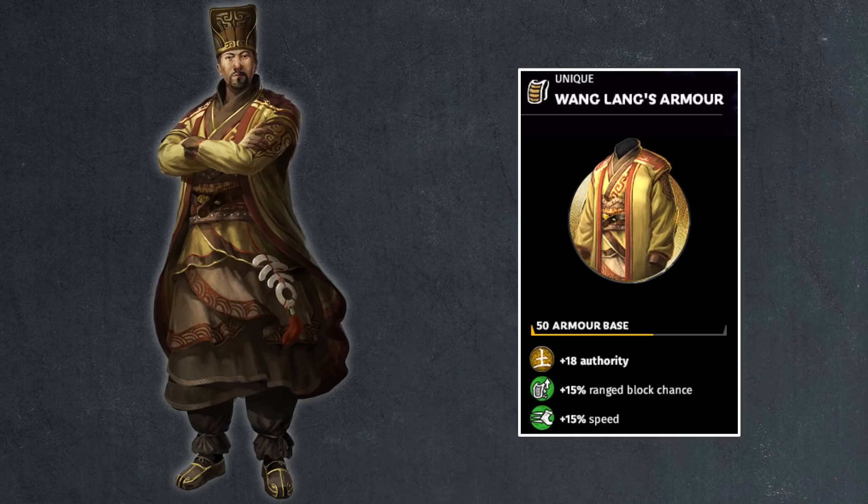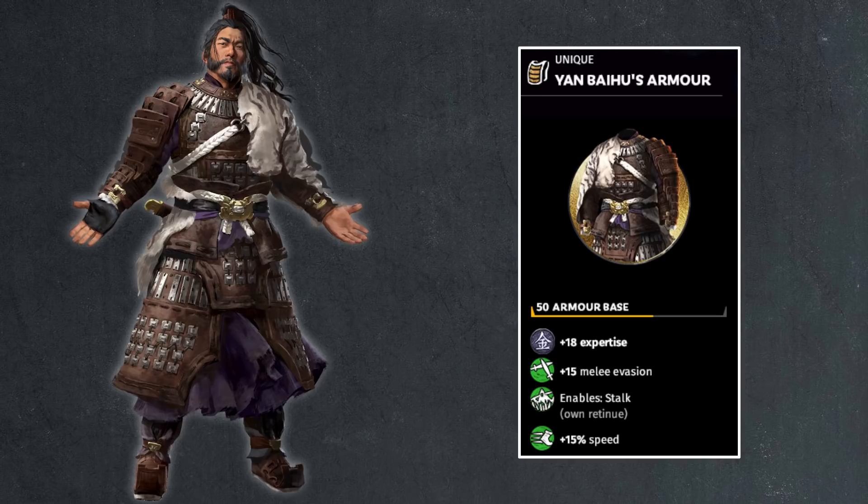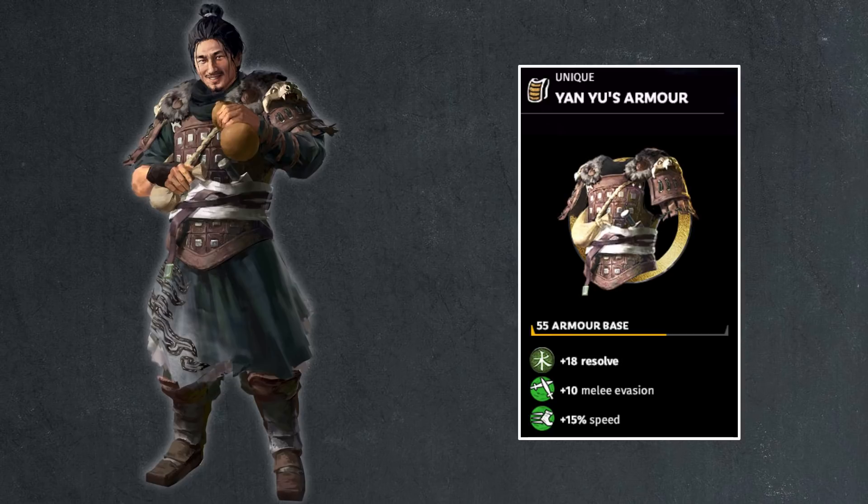Then we have Yan Baihu, who looks pretty decked out but only has 50 points of armor base and 18 points of expertise. He gets 15 points of melee evasion and Stock enabled on his own retinue — not Snipe but Stock, which is still good because you can get Snipe from a basic bandit strategy skill. Combining the two, you can do Stock and Snipe fire arrows without having to fire in a forest. And then 15% speed — that seems to be standard for all the A World Betrayed armors. Then his brother Yan Yu, a champion, has 55 armor, 18 resolve, 10 points of melee evasion — useful because he has additional melee evasion in his background — and 15% speed.